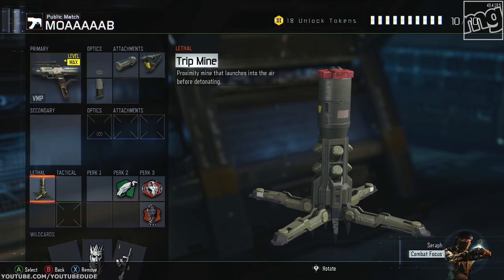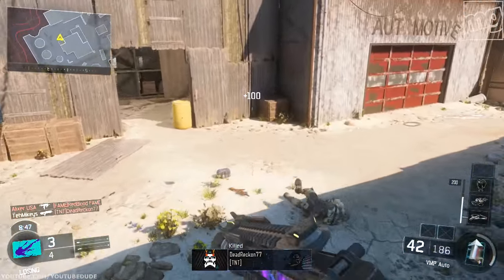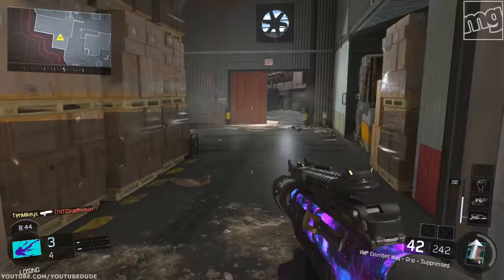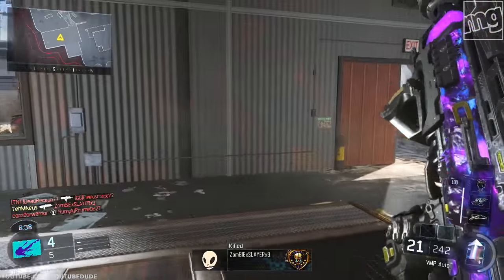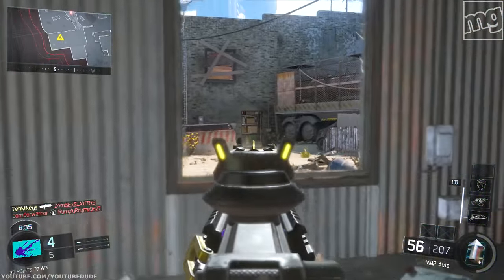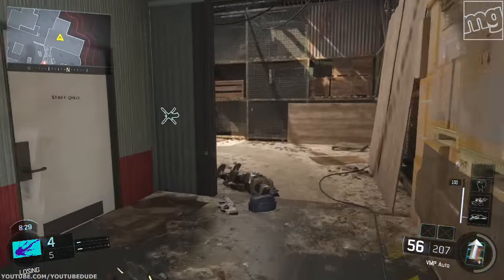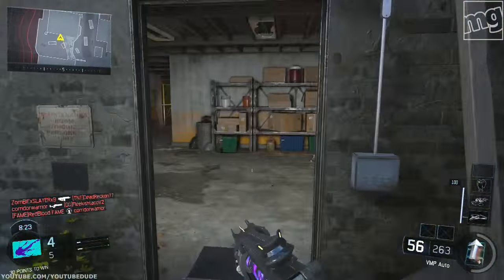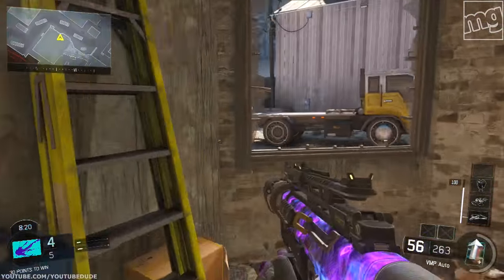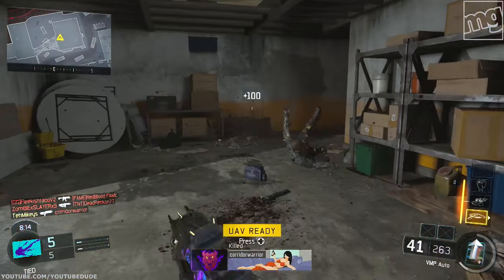You can either use a trip mine or the shock charge — it's really a preference. The trip mine, maybe out of ten that you throw, you'll get one kill. Really it's there for audio cues. If someone trips it, you can hear it. Sometimes people shoot them and destroy them, and when they shoot them you can hear it and that gives away their position. And as a bonus, maybe you'll get a kill. This thing really doesn't get many kills, but it's sort of like a proximity alarm. You can throw down two of them — if you have scavenger on, or if you use shock charges, you can throw down three.